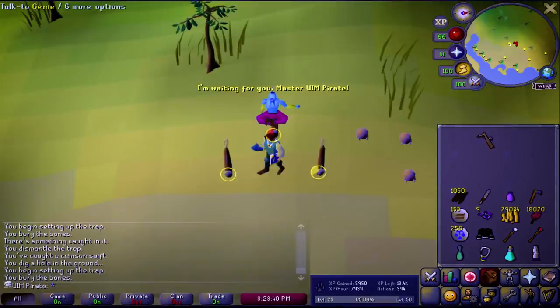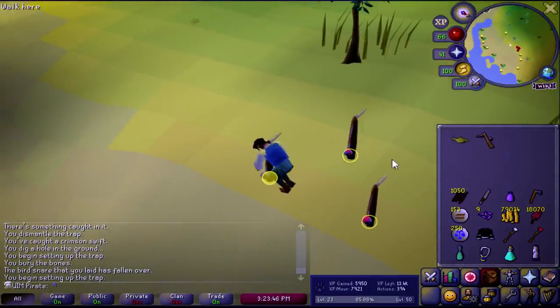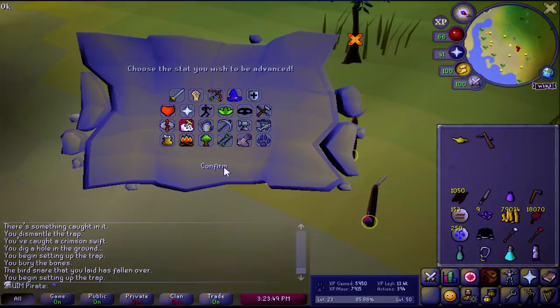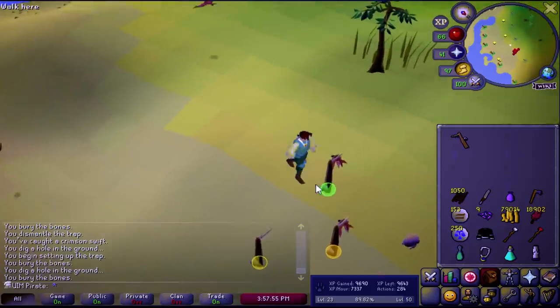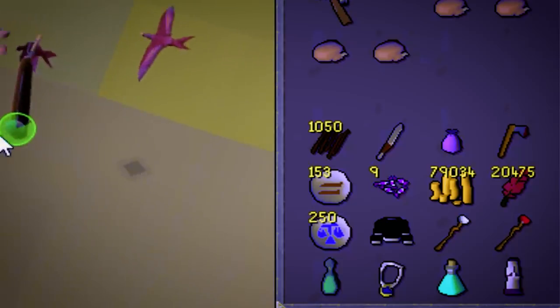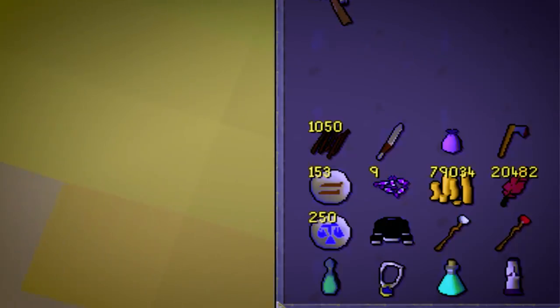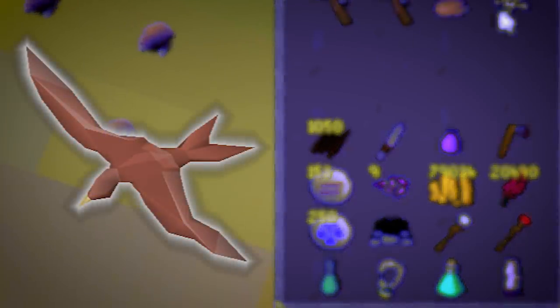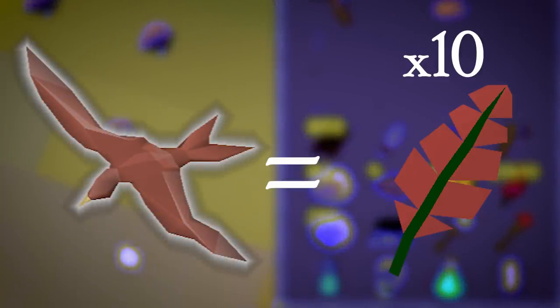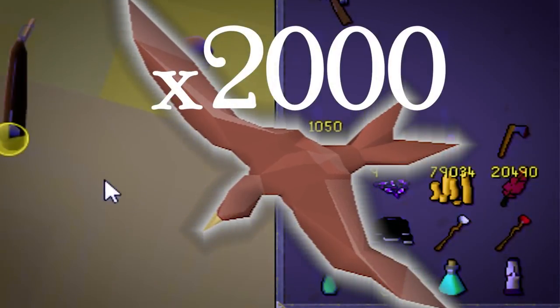This is my third genie in the same day — after a month dry, this is crazy. And there's 49 Hunter, one more to go. Now, I don't know if you've been paying attention to how many feathers are in my inventory, but according to the wiki, every crimson swift has a chance to give you between 5 and 15 feathers. I'm just going to average that down to about 10 feathers per bird, meaning we have caught around 2,000 crimson swifts.